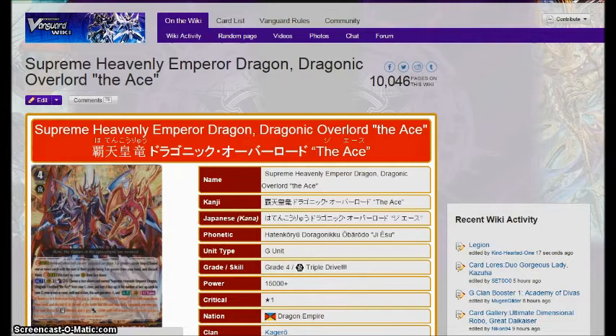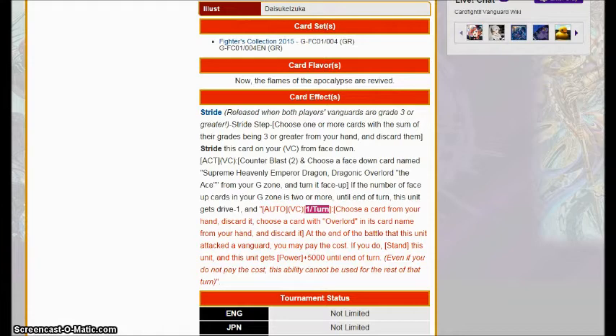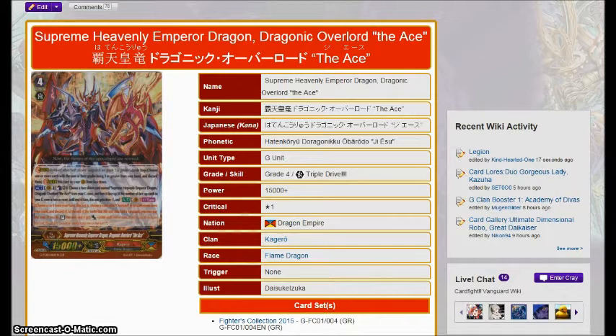Moving on to Supreme Heavenly Emperor Dragon Dragonic Overlord the Ace. This is a guy that caused some controversy when revealed, because Kagero players wanted more out of this — apparently already being the best clan in the game wasn't good enough. This guy's effect is Counter Blast 2, choose a Kagero himself and turn it face up. If the number of face-up cards in your G-zone is two or more, until the end of the turn this guy gets minus one drive, and once per turn you choose a card from your hand, pitch it, choose an Overlord in your hand and pitch it — and at the end of the battle, you can stand this guy with plus 5k. Oh, Kagero players, you're so spoiled.